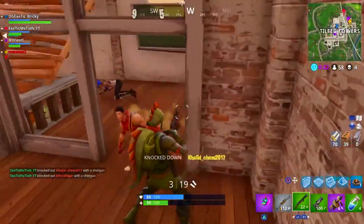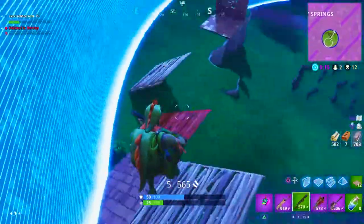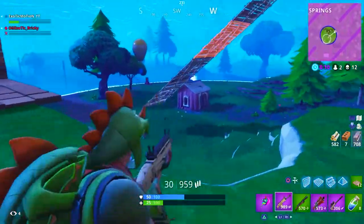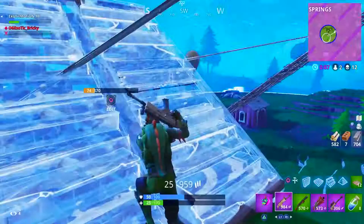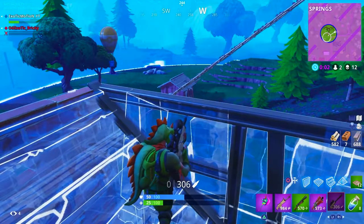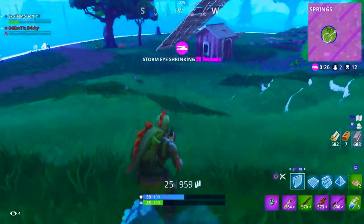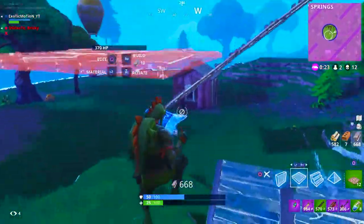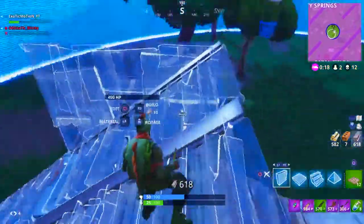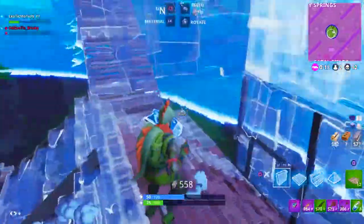As you guys can see, it's an instantly quick zoom in, then shot, and it does a lot more damage. Step number ten is the last step — practice, practice, practice. You'll never get good with a shotgun unless you push yourself out of your comfort zone. If you see a base or a team of people, don't sit there with an AR shooting from a distance. Push them with your shotgun and try to get the kill with it, because it'll make you better and it'll definitely help out with building too.